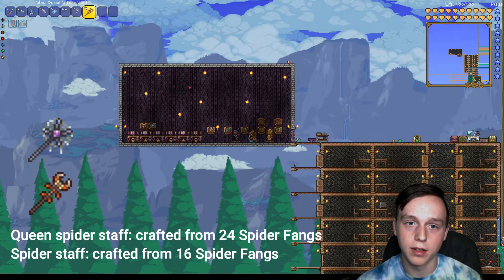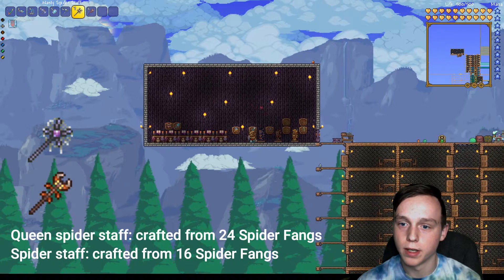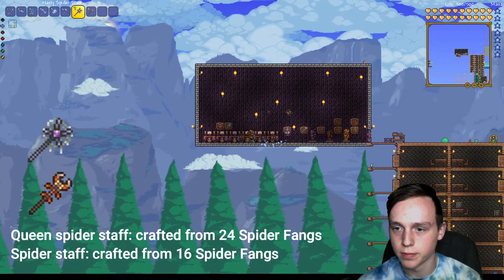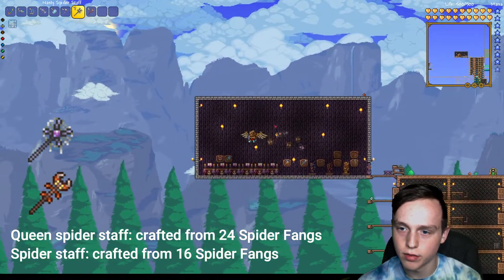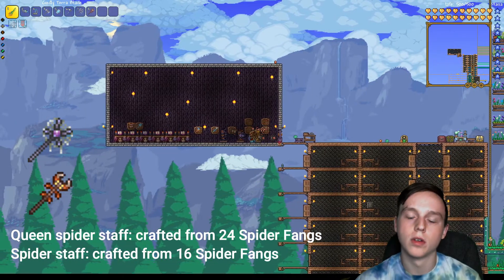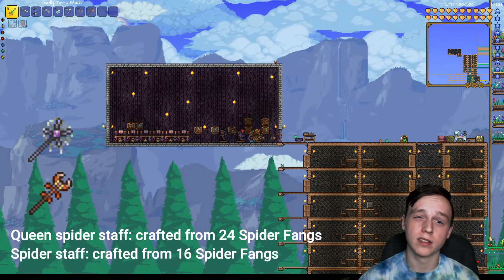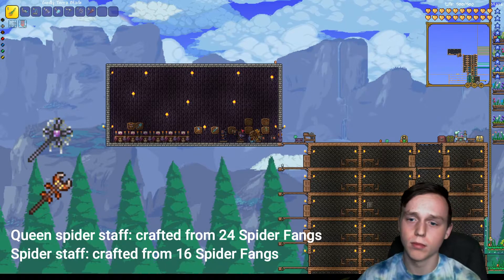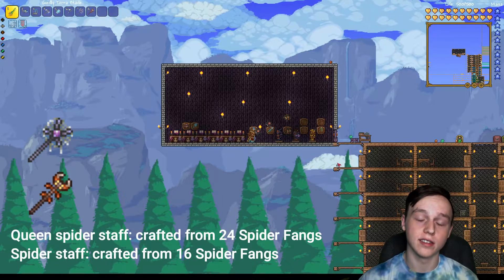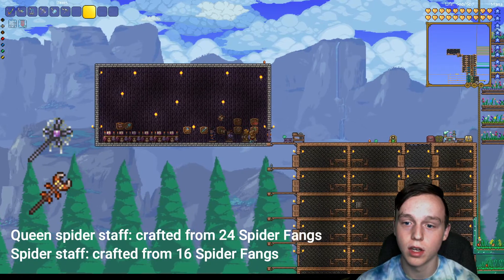You can also craft the Queen Spider Staff and the regular Spider Staff from those spider fangs. The spider staff just gives you these little spiders — they follow you around and kill enemies. Not only are these going to be what you use for the mechanical bosses — though summoner isn't super great against the mechanical bosses, so you're going to want a good bow — this is what you're going to use for summoner-friendly bosses and for Plantera. It's like two different stages of the game, which is why I suggest getting it right away.